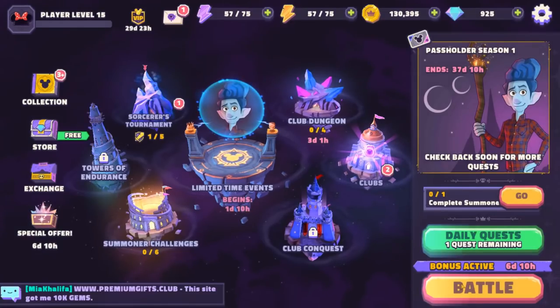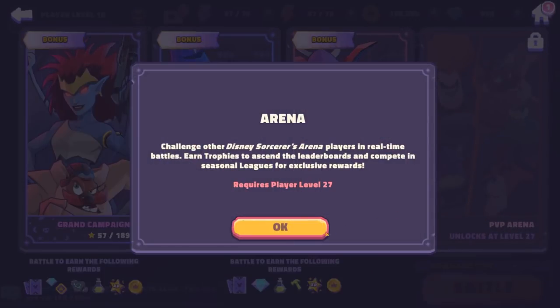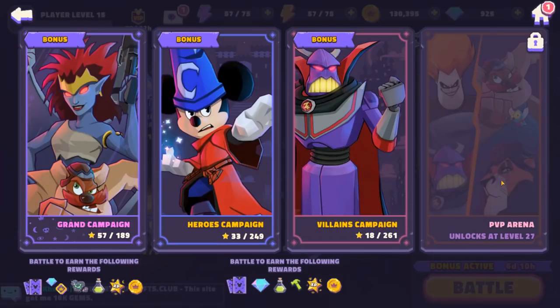Let's go ahead and jump into combat, ladies and gentlemen. This is going to be one of those types of hero collectors that has multiple different types of stamina, campaign, and requirements. The grand campaign allows you to use both heroes and villains. There's also a heroes-only and a villains-only mode, each with different stamina. There's also a different type of PVP arena that opens up at level 27. Let's go ahead and jump in.